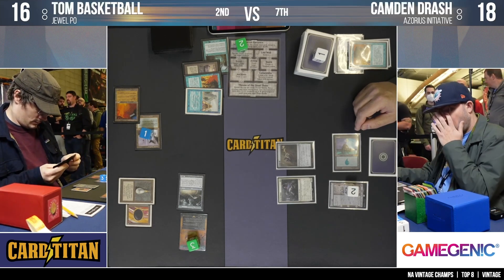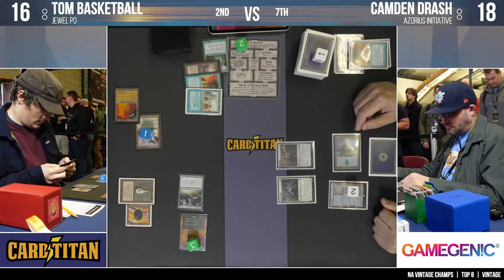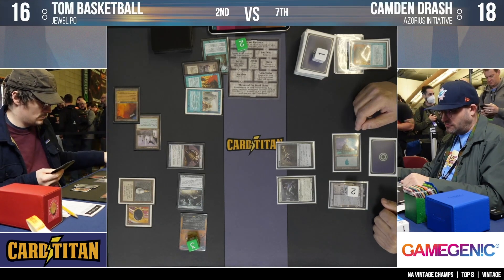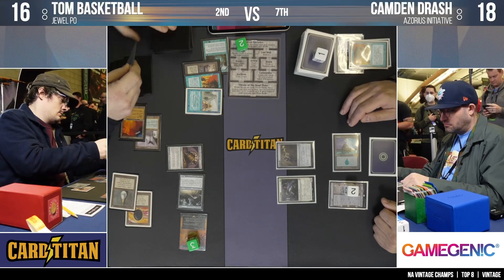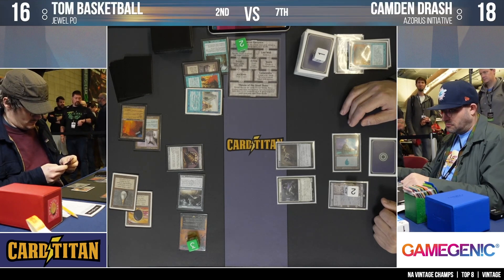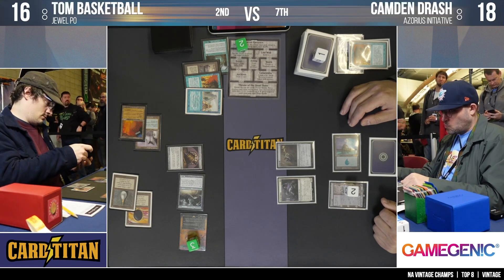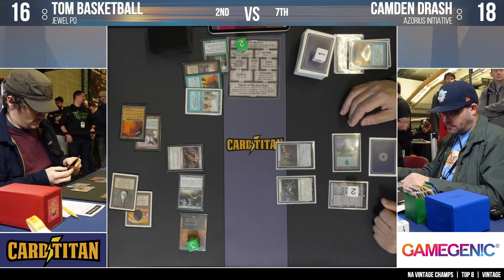This feels like dueling Necro decks — the developmental power these decks display. The ability to draw, draw, draw, and then either win or pass aiming for a win next turn. The key question is: can Tom keep this going this turn, or will he have to pass? He still has a land drop available. If he finds a Workshop, this could very well keep going.